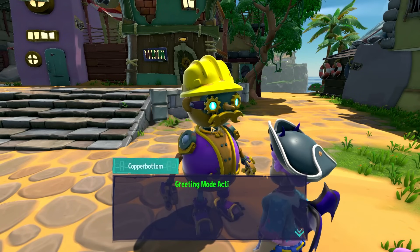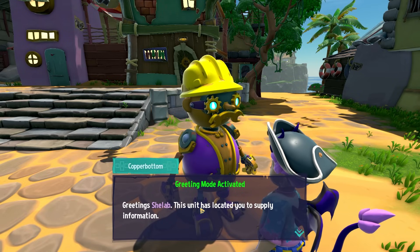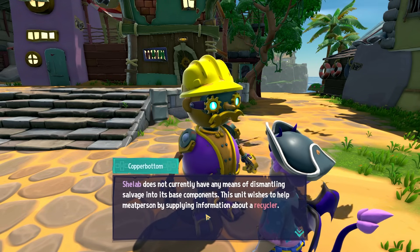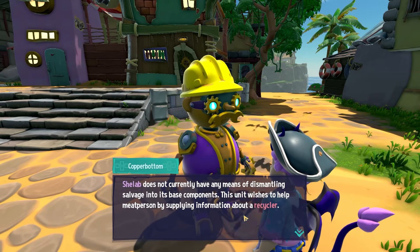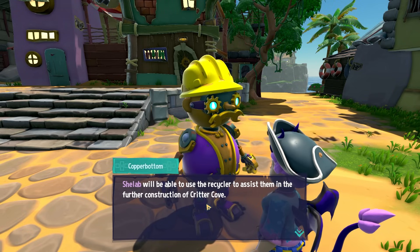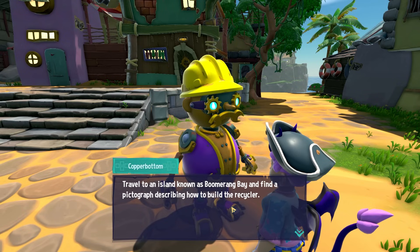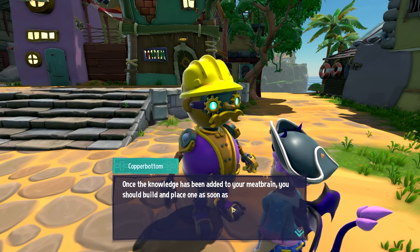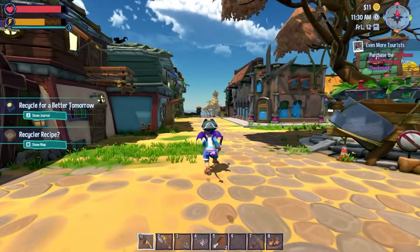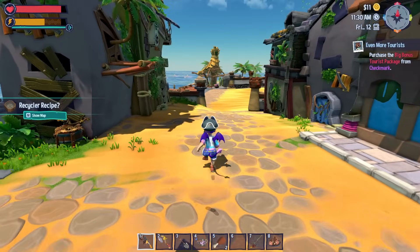Hey Copper Bottom! 'Greetings Shelab — this unit has located you to supply information. Shelab does not currently have any means of dismantling salvage into its base components. This unit wishes to help by supplying information about a recycler. Travel to an island known as Boomerang Bay and find a pictograph describing how to build the recycler. Once the knowledge has been added to your meat brain, build and place one as soon as possible. Recycle for a better tomorrow!' Recycler recipe — lovely! I need to open more shops as well, but we need more money for that.